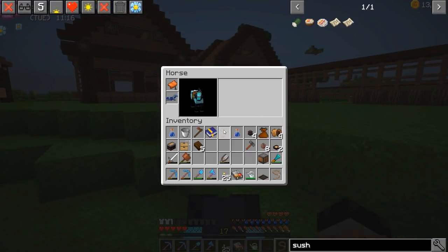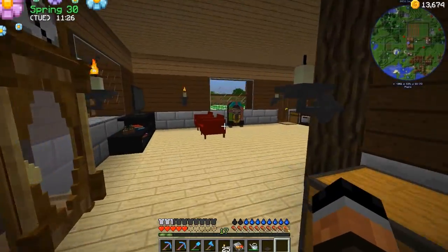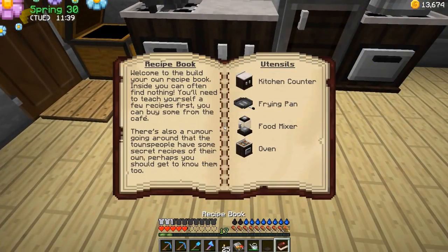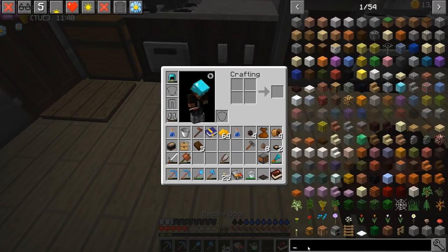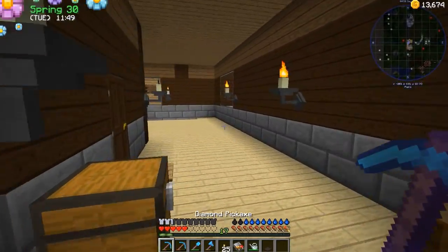So we got quite a bit on the agenda today. Hopefully we can get a good portion of things done. There's a food mixer as well — I need to check that out. I'm pretty sure you wouldn't make sushi in that. Sushi is going to be made on the counter. So sushi is made with a rice ball and sashimi. I can't really make it — we have to buy rice balls. I don't think we can make rice. None of those food recipes actually show up — I already remember that. So I just need to remind myself not to worry about that.